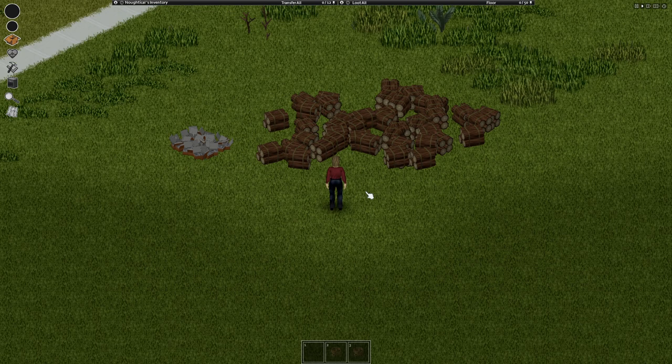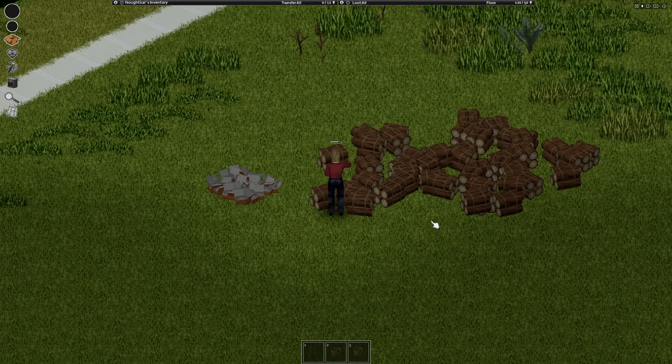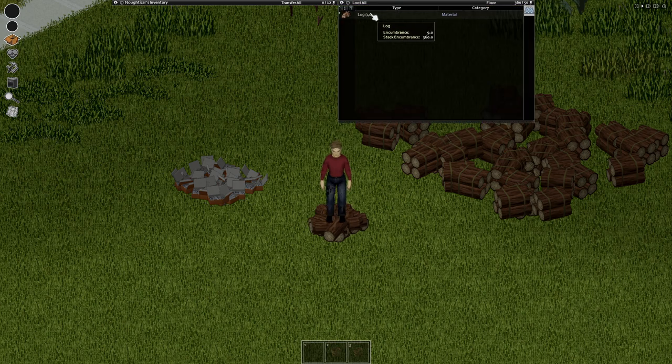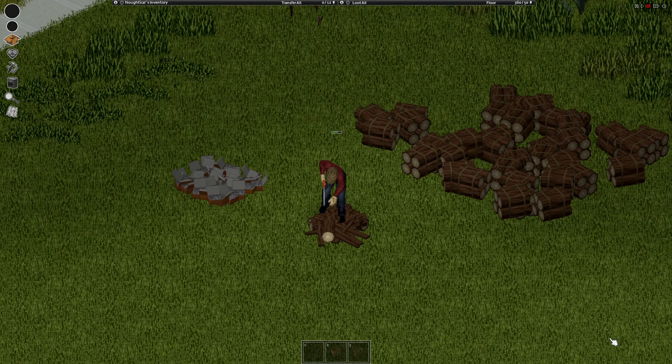The first thing you're going to want to do is get a lot of logs, which means you will need an axe. Chop down trees in the area and bring them over to your base location. I have mine in storage already. Then you're going to want to saw the logs — to do this you need a saw in your inventory.